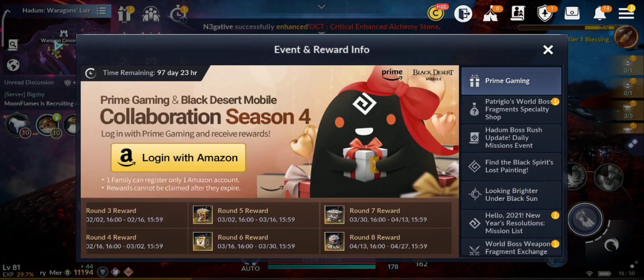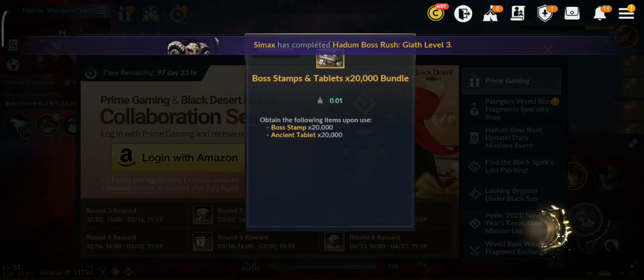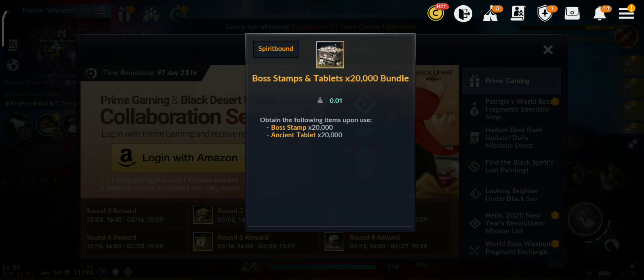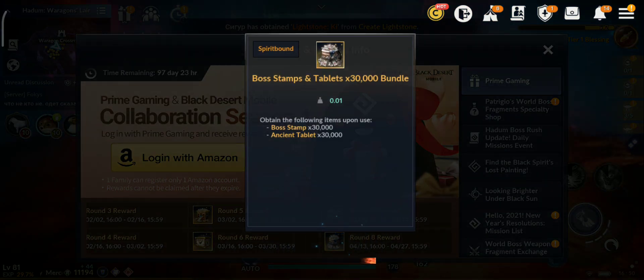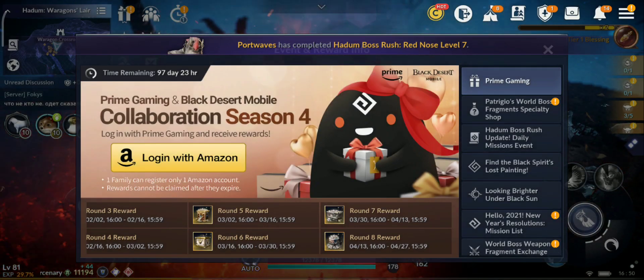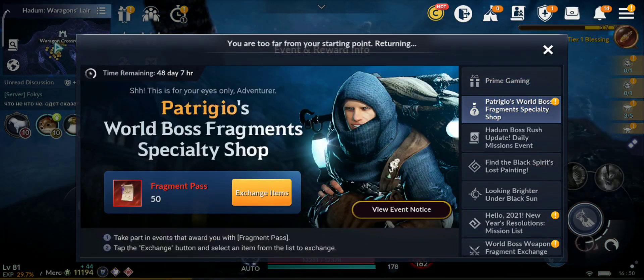There is more. Round 7 gives 20,000 Bow Stamps and 20,000 Ancient Tablets — wow. And round 8 gives 30,000 Bow Stamps and 30,000 — wow, this is really nice. Definitely I'm going to get it.